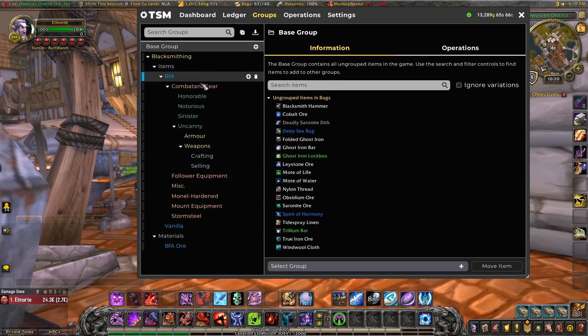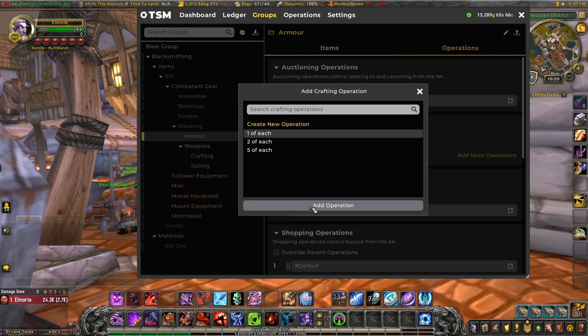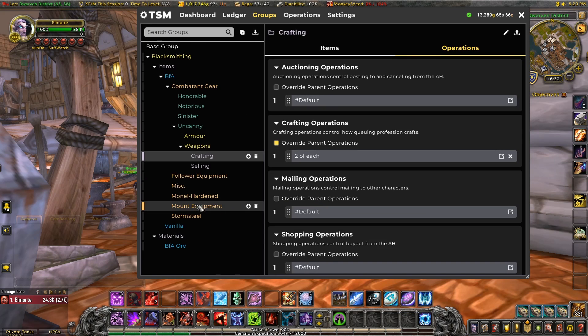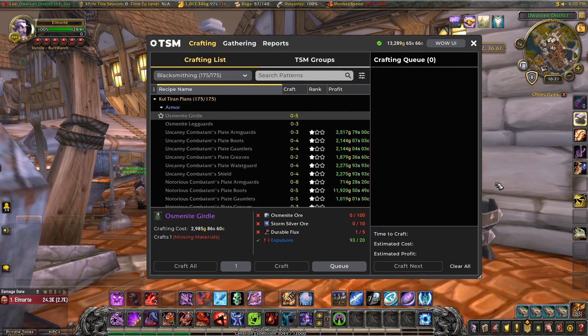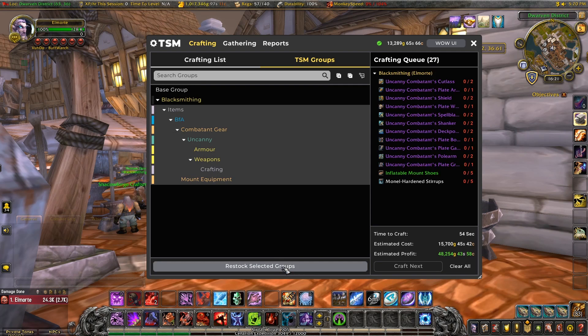So with that taken care of we can assign crafting operations to some of our groups, using differing amounts based on our research and experience. For the uncanny armor we'll make one each of those, the weapons let's make two each, and the mount equipment we're going to make five of each. Now we can begin the process of restocking some gear. You go to your professions window — under crafting the TSM groups tab will show your groups that have a crafting operation assigned. They are selected by default here, so the next step is to click restock selected groups. TSM will check against what it knows you have on the auction house or stored in your banks and in your bags, and cross-reference that with how many of each you've said you want to have in stock. The crafting queue on the right is now a list of all the things TSM thinks you should make in order to get to the number in the crafting operation for that item.